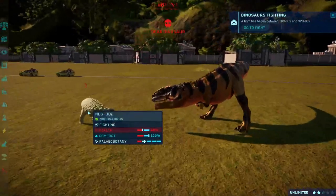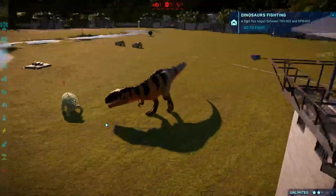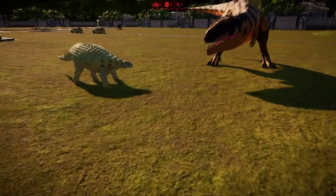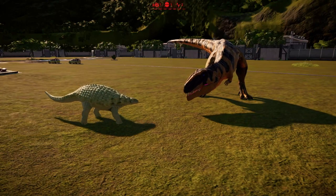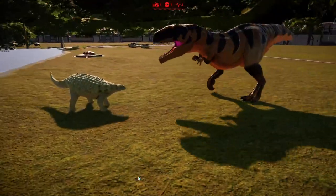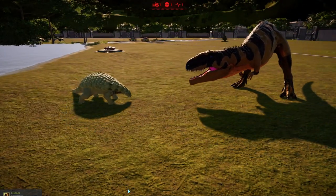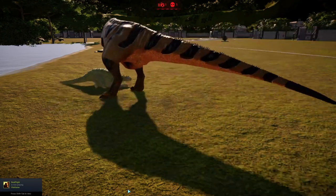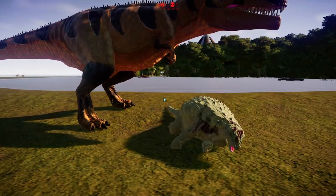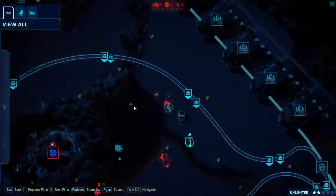Mapusaurus taking on Nodosaurus. Nodosaurus doesn't have any signature moves, so I'll give it Giga Rock Hammer. Can that Giga Rock Hammer defeat the heat eruption? The answer to that is no. Oh, bless him. It's so, so sad. You happy, pal? You just killed a defenseless Nodosaur.